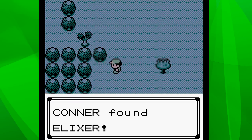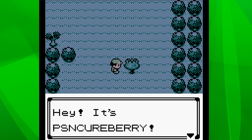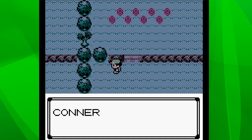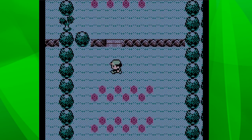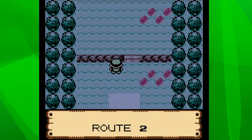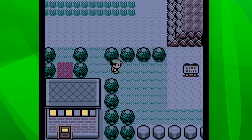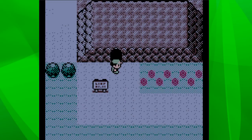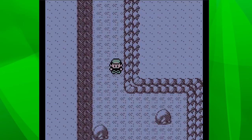Max Potion - that'll come in handy. An Elixir, also very handy. There's another berry tree - a Pecha Cureberry. Excellent - that'll come in handy if I ever need to cure any status. Dire Hit too. I'll be honest, I never tend to use those one-use battle enhancing items like X Speed and X Attack. Let's see if there are any differences in Diglett's Cave. I hope these guys aren't too high level - I'm sure Elekid's got it covered just in case.